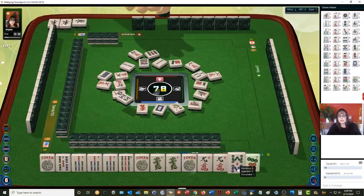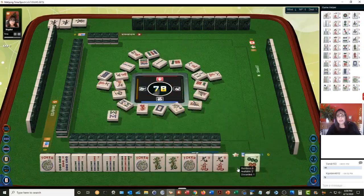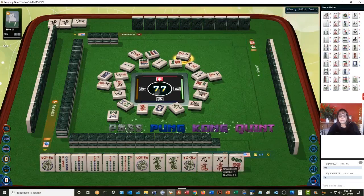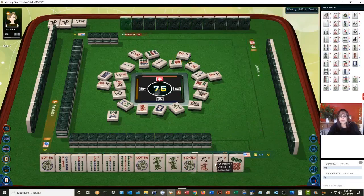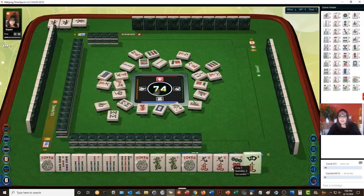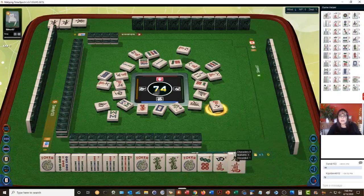We're ready — we're actually set on the 5-7-9 dragon hand. Eight bamboos, sixth hand down. We can pung, kong, pung, kong. Nine characters — we'll pass on that. Nobody wanted it, so those should be safe to discard. Nine dots. And none of our tiles are out yet. South wind. Nobody wanted the 9, so that'll be a good discard.